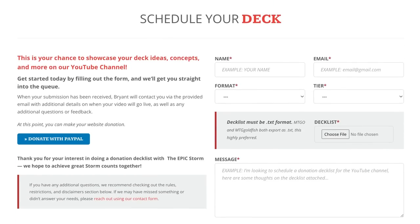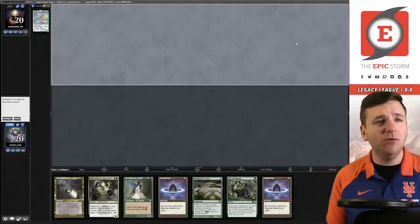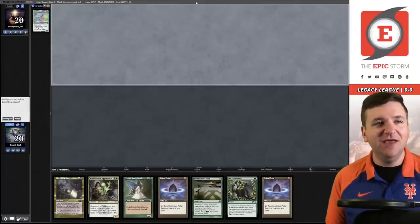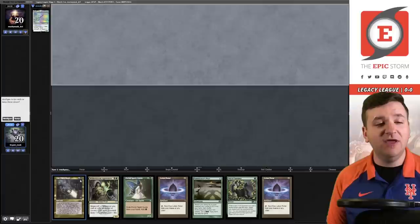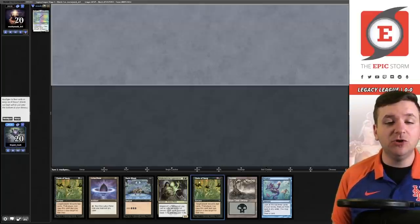Welcome to the first match. Our opponent won the die roll and has revealed a Yorion Sky Nomad, so we can make the assumption they're most probably on Death and Taxes — though it could be a blue pile. We have Elvish Spirit Guide and Veil of Summer, but that's not likely to be relevant against Yorion. We're one Chain of Smog away from a turn one win, though my issue is the mana sources are permanents. If I want to cast Lim-Dûl's Vault I'd have to give up two permanent mana sources, so we should just mulligan.